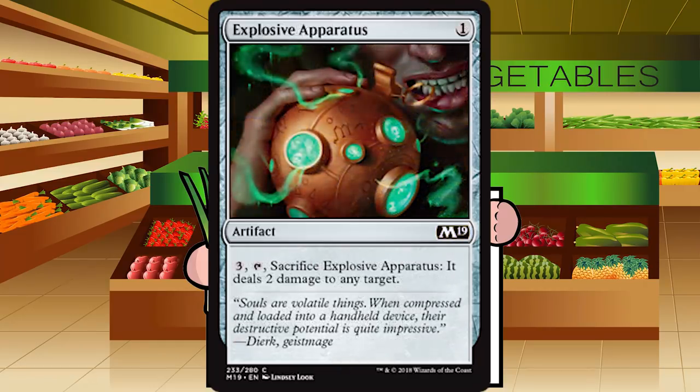Up next is Explosive Apparatus — one generic mana for an artifact at common. Pay three generic mana, tap it, sacrifice it — it deals two damage to any target. I like Shock, but I don't like a four-mana Shock that my opponent sees coming. It helps out the blue-white artifacts deck as an artifact, except I'm going to want to use it as removal which means it stops helping the artifact deck. D-plus for Explosive Apparatus.